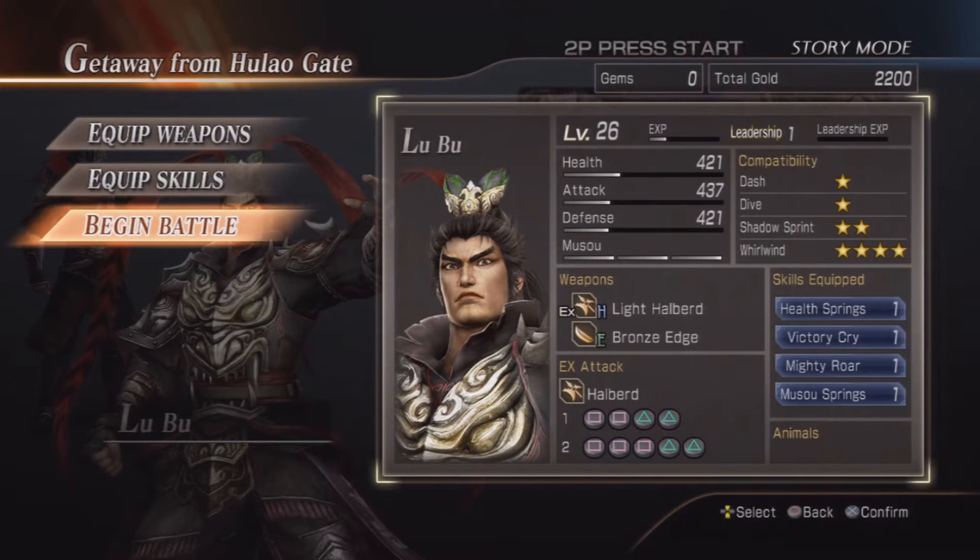So we got a good setup for getting started. We're level 26, Leadership 1 — everything is good. Let's do it. I am the greatest warrior this world has ever seen. I love his voice, it's so dynamic and strong. I think that's what they were going for with Lu Bu.